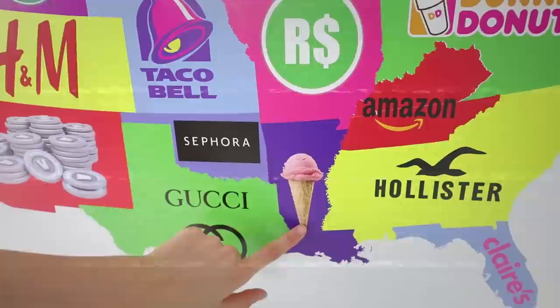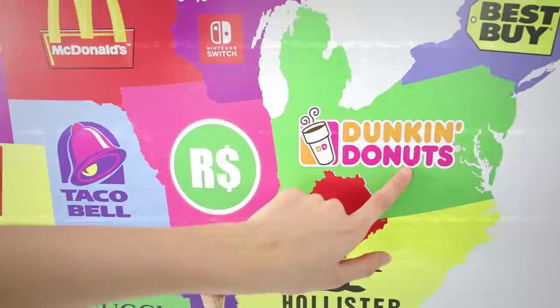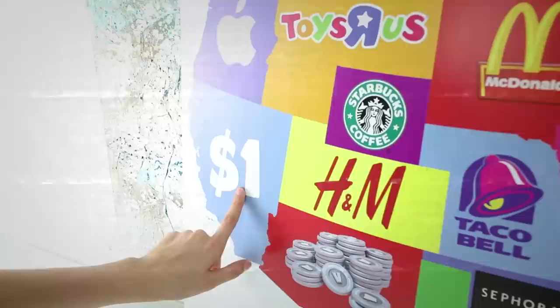On the map we have Gucci, Sephora, any ice cream shop of your choice, Hollister, Claire's, Amazon, Robux, Dunkin' Donuts, Best Buy, Nintendo Switch, McDonald's, Taco Bell, V-Bucks of course for Ronald, H&M, $1, Starbucks, Toys R Us, and Apple.